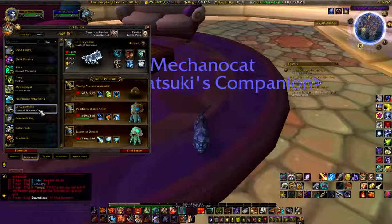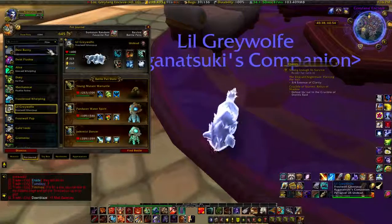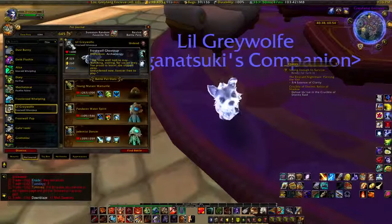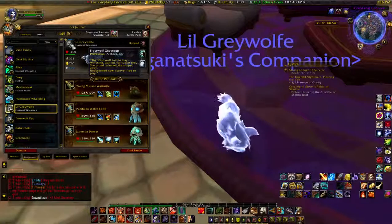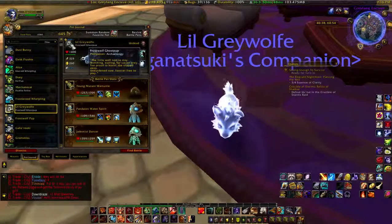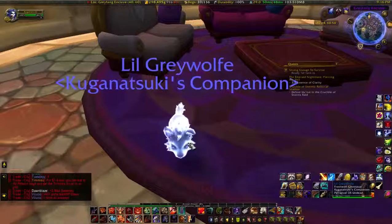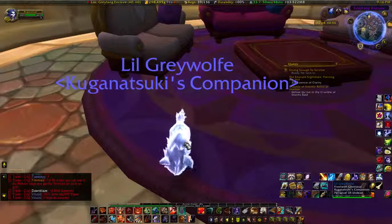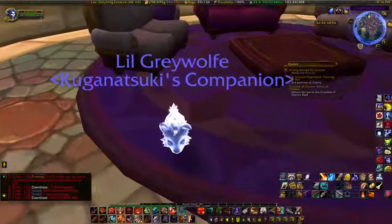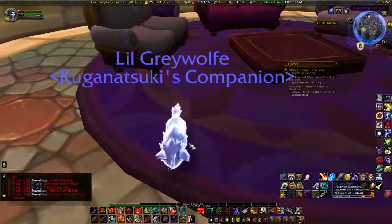This is my Little Gray Wolf — this one just makes me sad. This is a little ghost pup. 'This little wolf told to stay, watching, waiting for its master's prey. Too proud to leave, she slipped away — unburdened now, forever free to play.' You actually unlocked her through archaeology out in Draenor. She's a little ghost puppy and she is so cute.